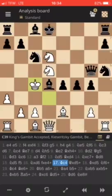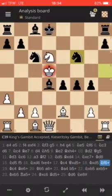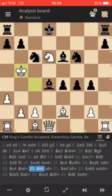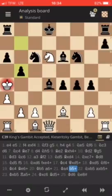Falkbeer starts off with Queen takes D5, check. We have King takes D5. Then Knight F6, check. King C4. Knight E6 — or Bishop B6 — check. King B5, the only move. A6, check. King A4. B5, check. And the King doesn't have any more squares.